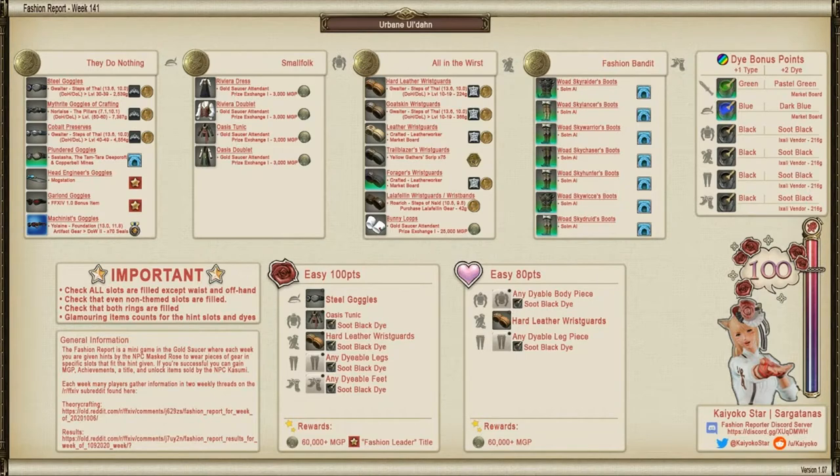Let's talk about the Fashion Report, using this graphic as an example. This is for Fashion Report week 141, provided by Miss Kayako Star and her team — links are down below. At the top part of this graphic you'll have four slots, which are the clues given to you each week. In this case the options are steel goggles, Riviera dress, hard leather wrist guards, and Sky Raider tools, along with a list of dyes that provide different bonuses.